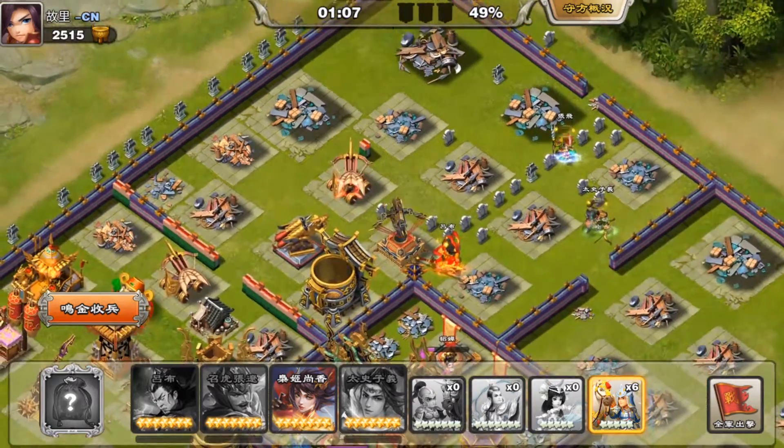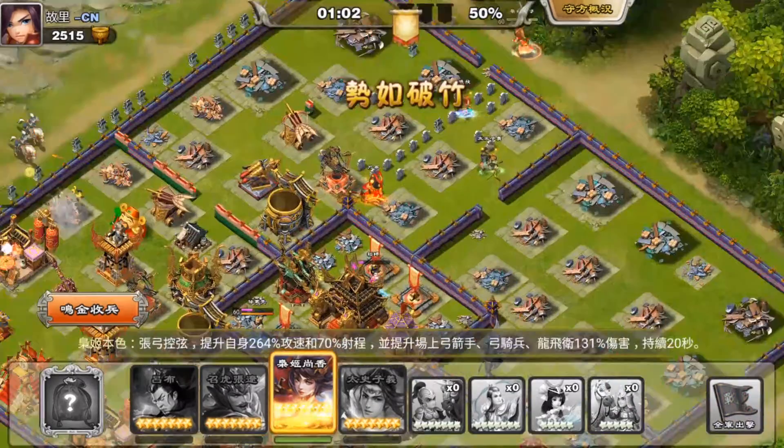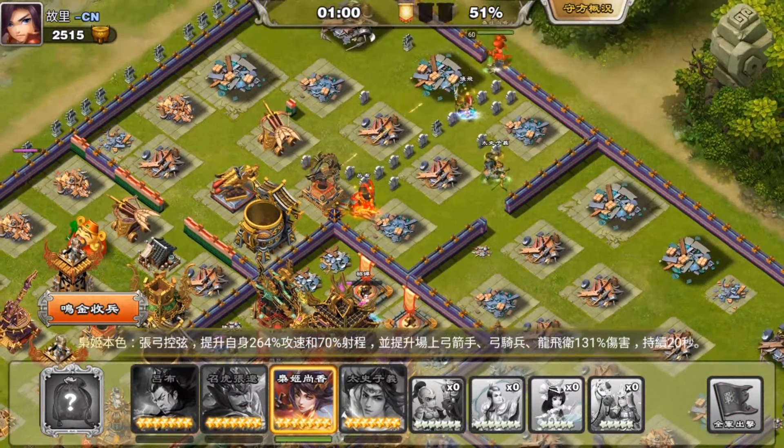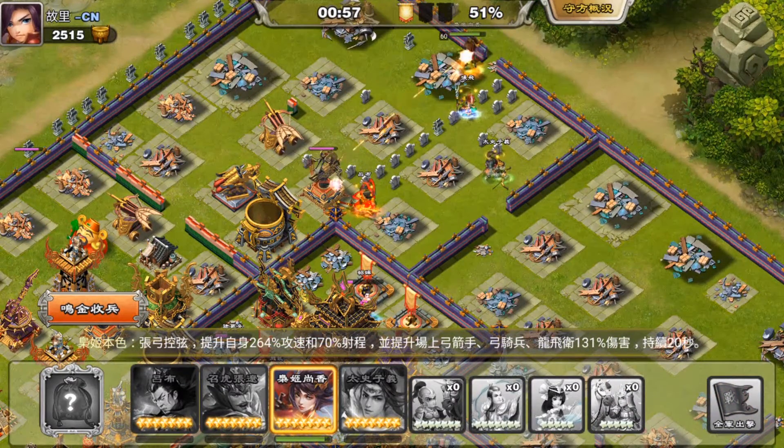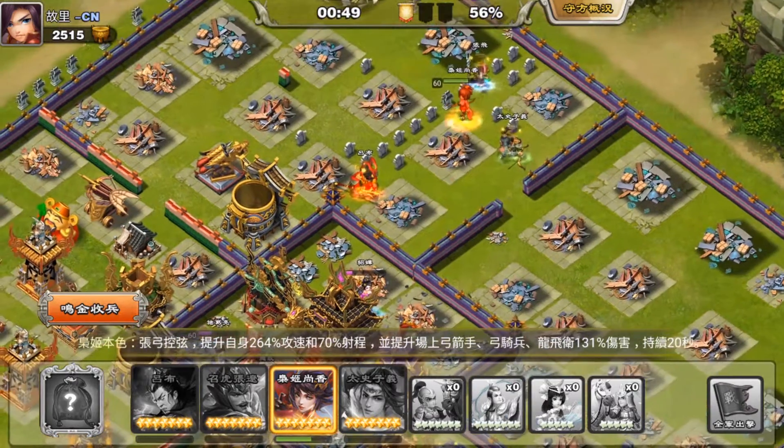Somehow the AI of these Bow Cavalry is just terrible — they don't know how to target the closest enemy. Right here, I try to use Heroine and get in to try to take the headquarter, but I guess she went too close and lured out the enemy.